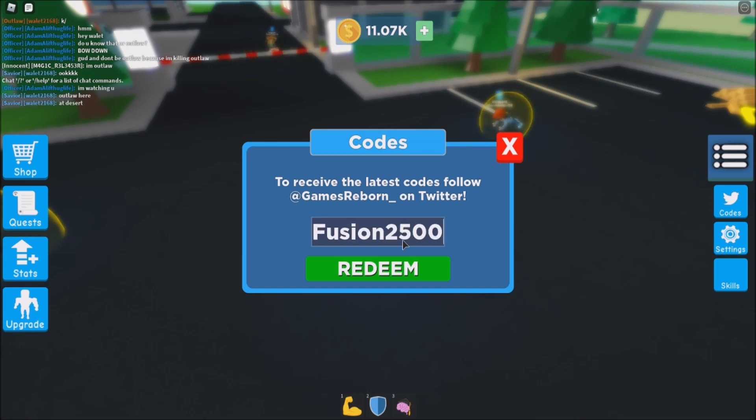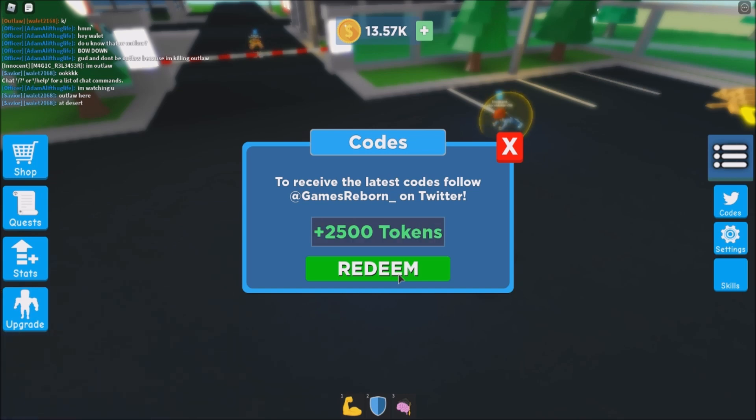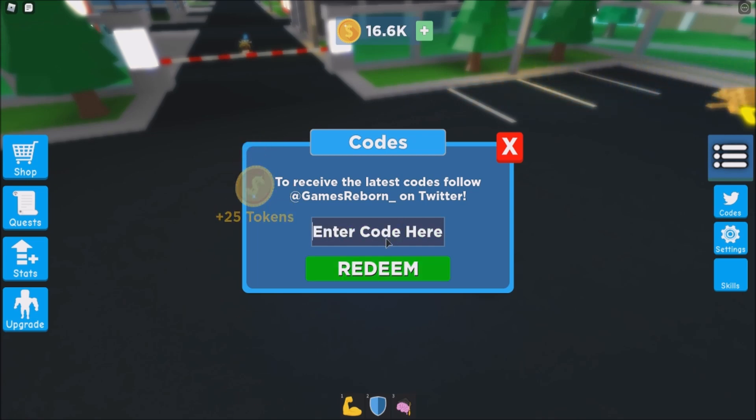And then for the next code just type 'fusion 2500', then click redeem — we got 2,500 tokens. And then for the next code just type '1.5k', then click redeem — we got 1,500 tokens. And then the next one is 'server special' — we got another 1,500 tokens.